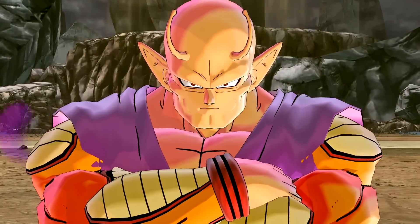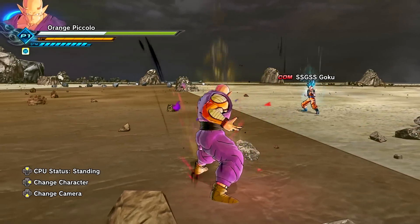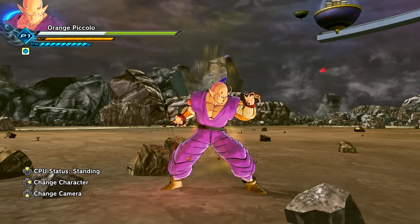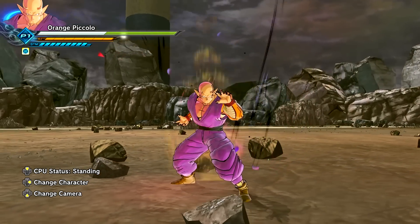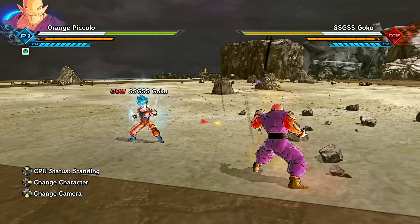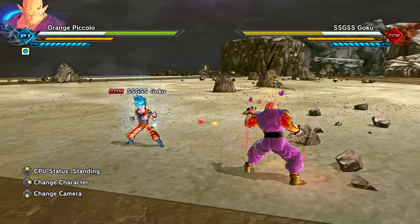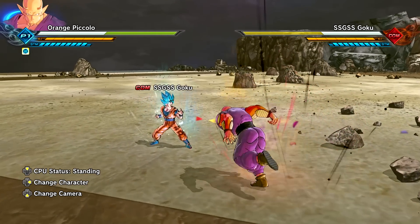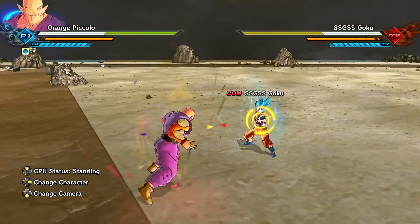Without further ado, let's hop straight into it. And there he is — Chad Piccolo, my man is bulky. Hey, take a look at that in the top left corner — we have the character portrait as well. Why does that look official? Orange Piccolo right here. Not everybody likes the name but it's fine, because this is literally Piccolo's first transformation that's different from his normal self appearance-wise.